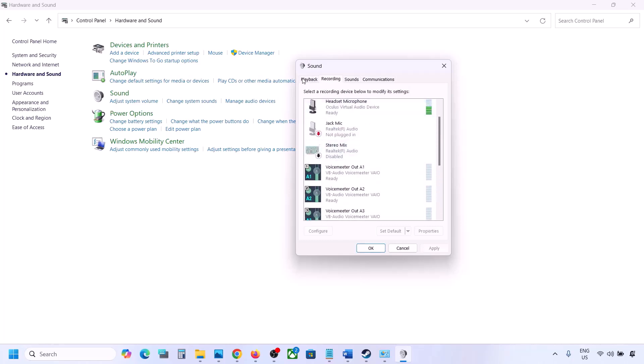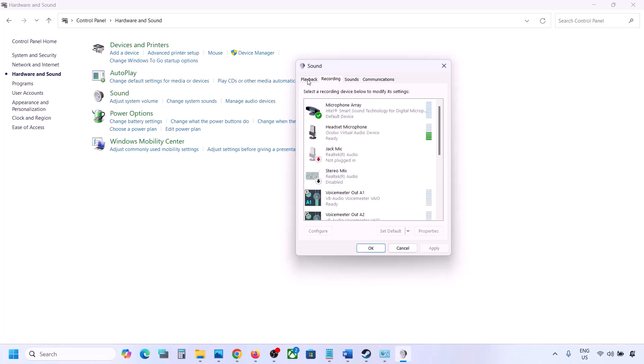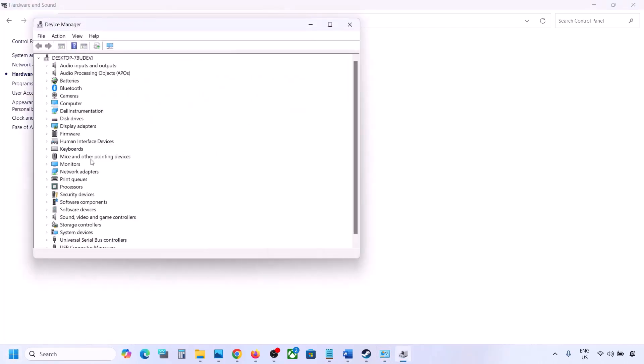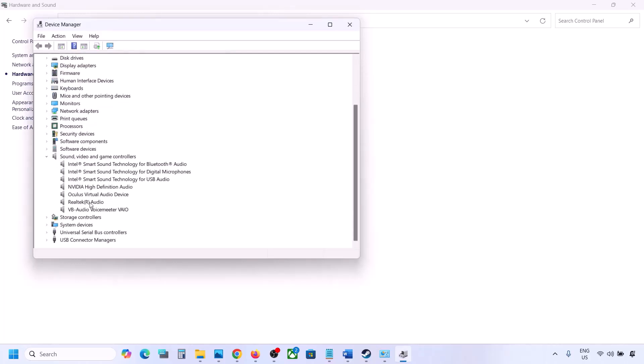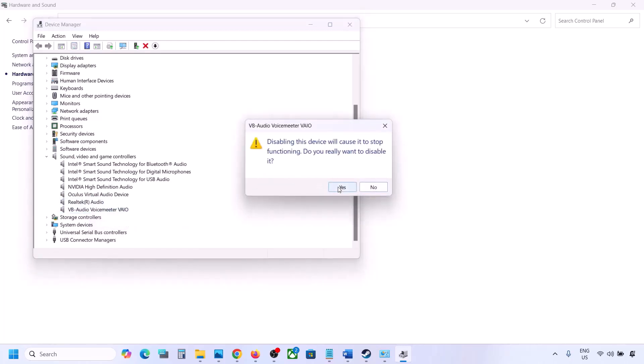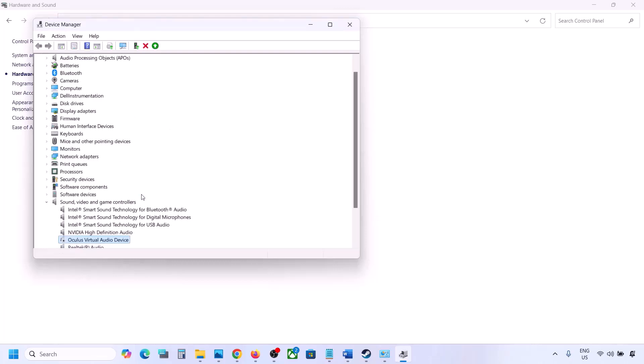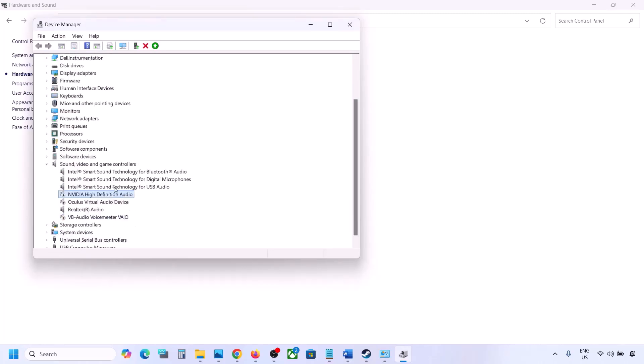Do the same in the Recording tab — disable any audio devices you're not using and make sure only the device you're using has a green tick. In Device Manager, right-click the Start menu and go to Device Manager. Expand Sound, Video and Game Controllers. Right-click unused devices such as Oculus or Nvidia audio and disable them. You can always re-enable them by right-clicking and selecting Enable.